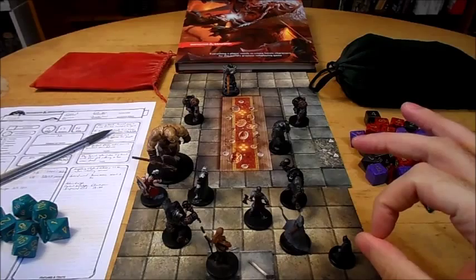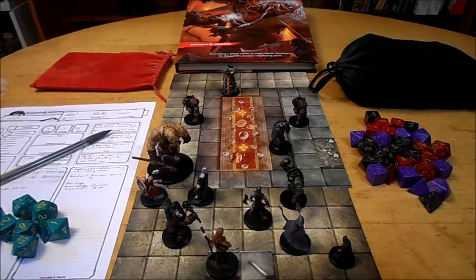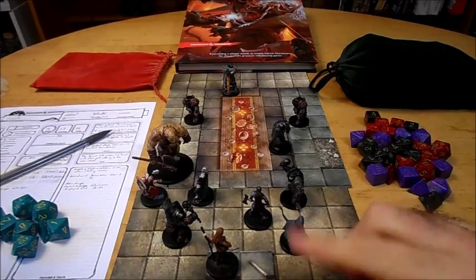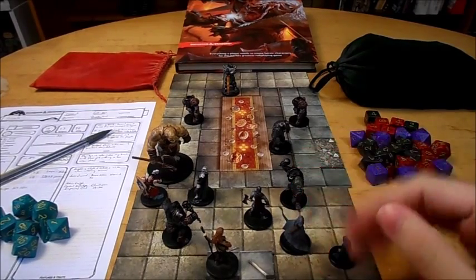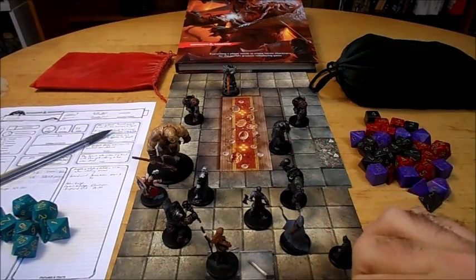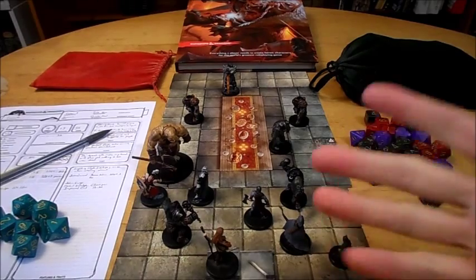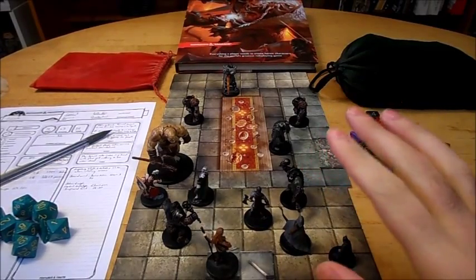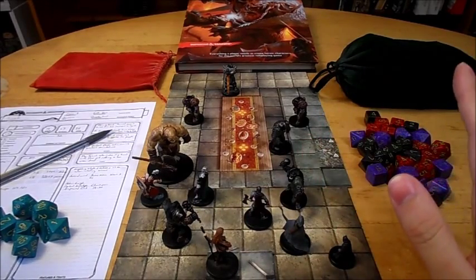At second level, you get Action Surge, which allows you to take an additional action. That could be an attack action, dash, dodge — all the different types of actions — you get to use an additional one on top of your regular actions. Once you use this feature, you have to complete a short or long rest. At 17th level, you can use it twice before taking a rest, but only once on the same turn. So you couldn't use Action Surge to make a full attack, then immediately use it again — you'd have to wait until at least the next round. When you get multiple attacks at higher levels and use Action Surge to take another attack action, you get all of your attacks.